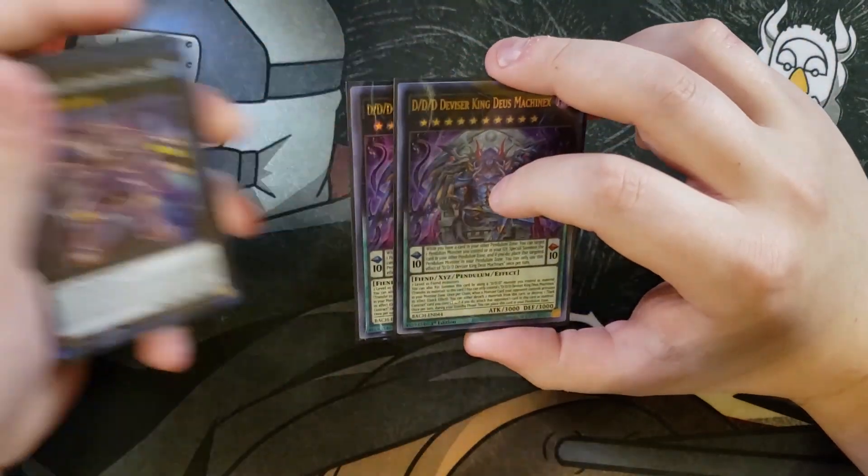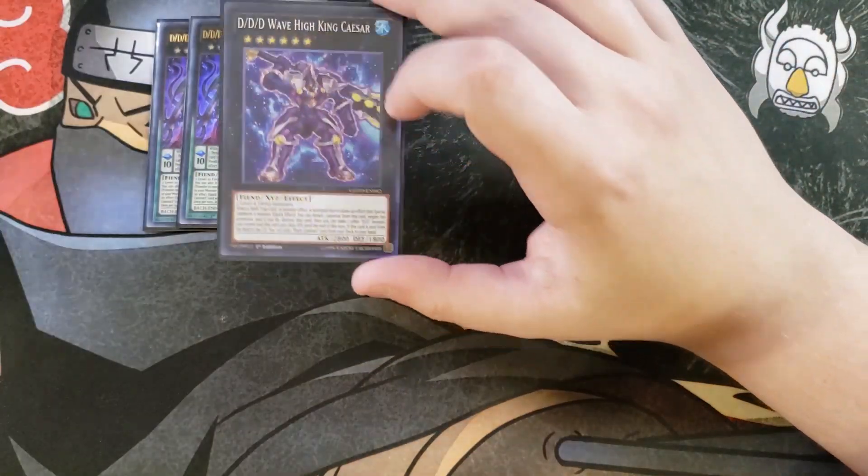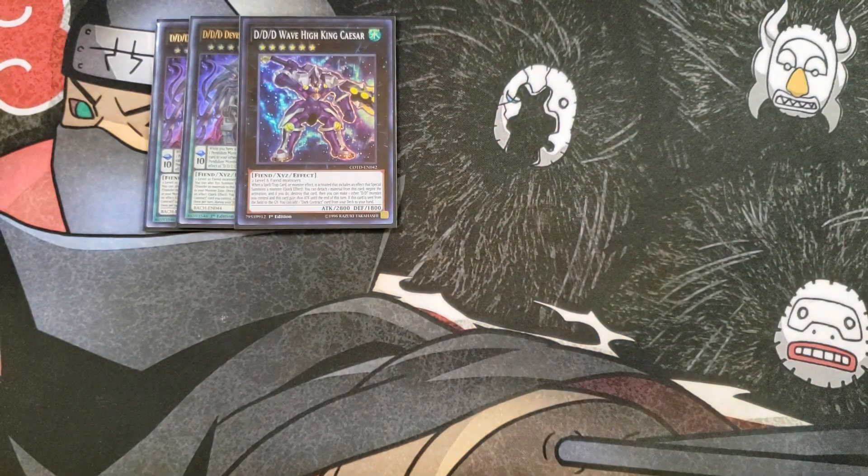For the extra deck, we're going to be playing two copies of Divisor King — a really good two-of that's easy to make using any D/D/D monster as XYZ material. Once per chain when a monster your opponent controls activates its effect, as a quick effect you can either detach two materials or destroy one dark contract card you control to attach your opponent's card to this as material. We then play a single copy of Wave King High Caesar — when a spell, trap, or monster effect is activated that includes an effect that special summons a monster, as a quick effect you can detach two materials and negate the activation and destroy that card, then this card and one other D/D monster gain 1800 attack until end of next turn.